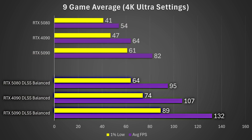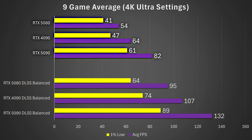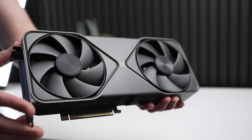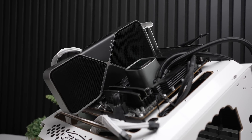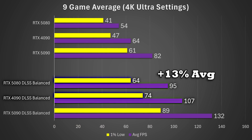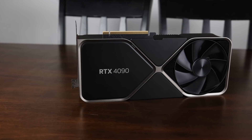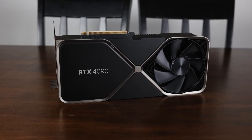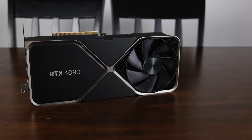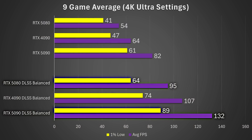Looking at the DLSS balanced results on the 9-game average: it might have seemed really drastic at native, but with settings you'll probably actually run — and not using DLSS, especially with the new transformer model, would be a mistake for these high-end cards at 4K — the RTX 4090 is only 13% faster on average and 16% faster on 1% lows. So it's not that much faster than the 5080 using DLSS balanced, and even less so in performance mode, making the 4090 possibly not worth the premium. The RTX 5090 is still 40% faster on average and 39% faster on 1% lows compared to the 5080.